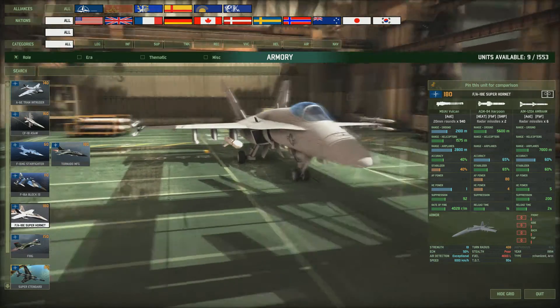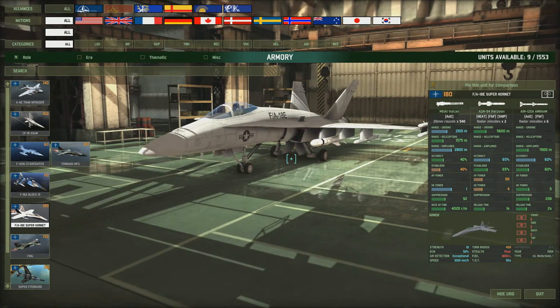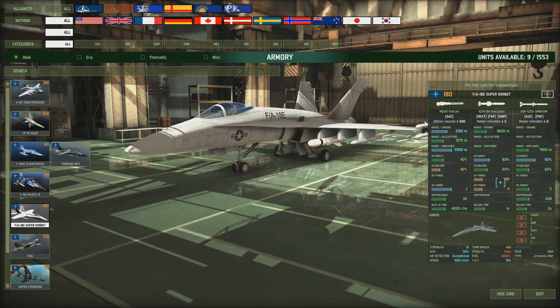Then we've got the Super Hornet - this is the one everyone has in their deck. Pretty much all the decent players tend to have this in their blue four decks if they want an ASW aircraft. Two missiles, nice range, good accuracy and stabilizer, okay AP power. It's also got AIM-120 AMRAAM missiles with a massive range of 7000 meters and good accuracy - so there's a nice air superiority fighter that can fly around in the background, and if you see a ship you can attack it too. Fantastic ECM of 50 and great speed as well. This is probably the best anti-ship warfare plane in the game.